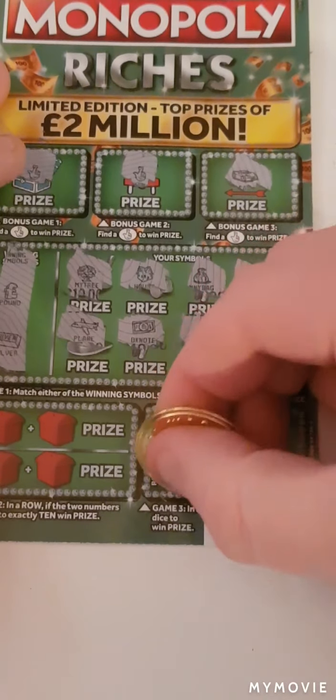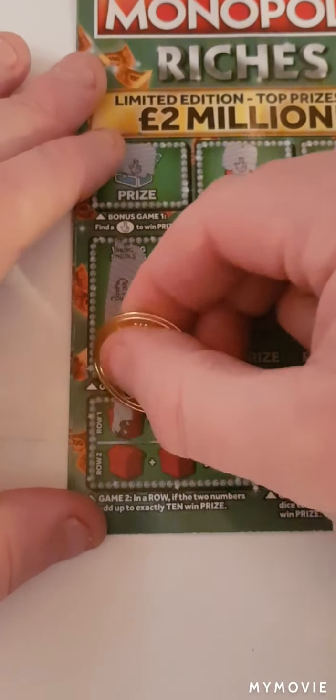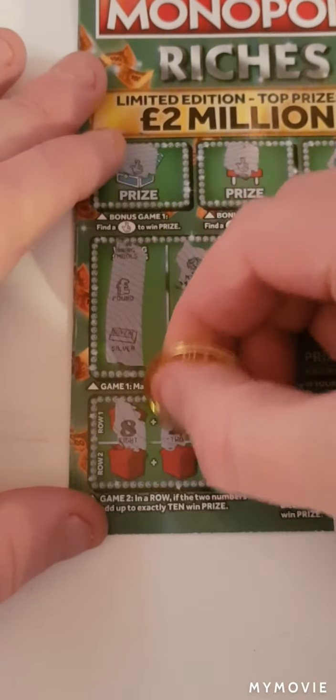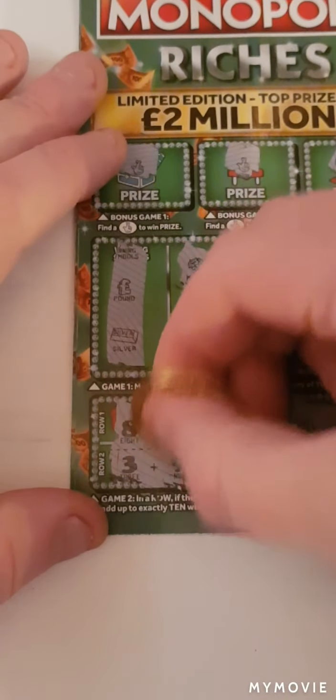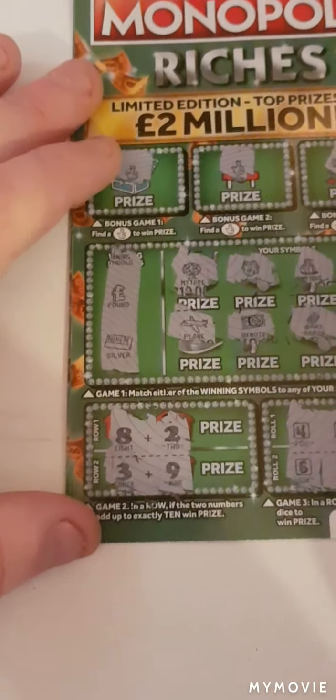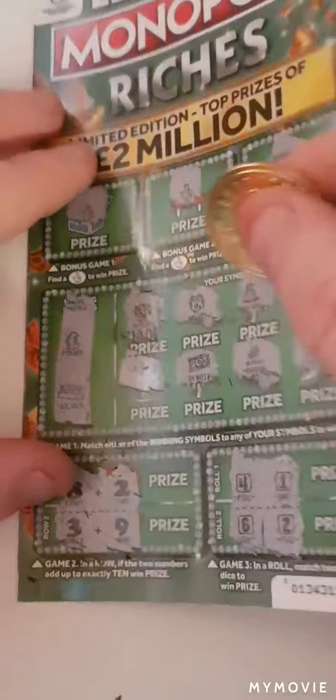Can we find two dice? Let's start with the dice. So four and one, six and two - nope. Add up to ten: eight and two, three and nine. So guys, we've got three wins on this card - we've got the ten and two fingers.